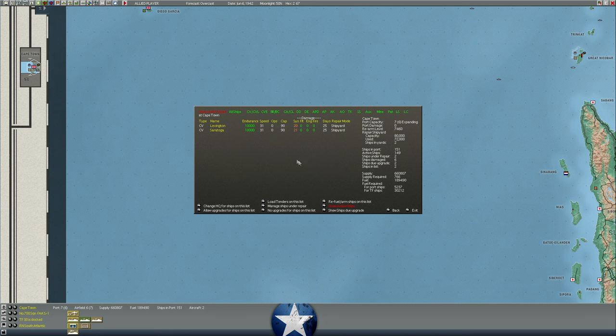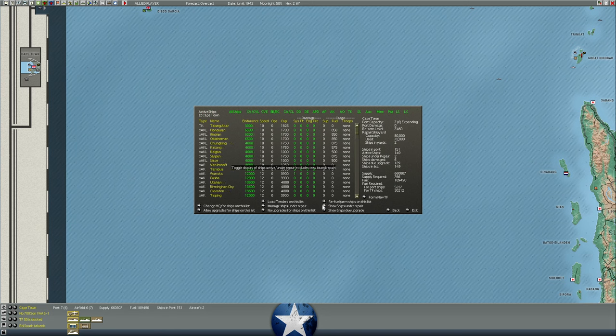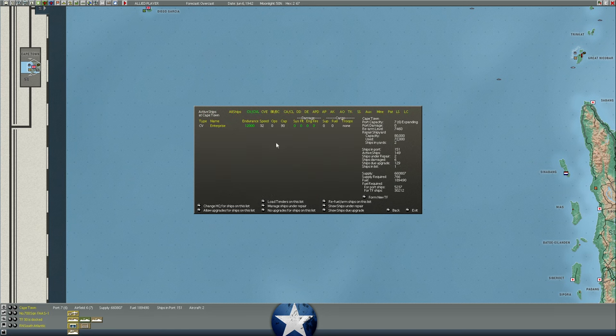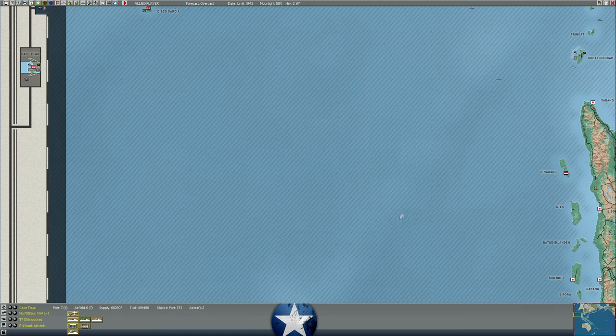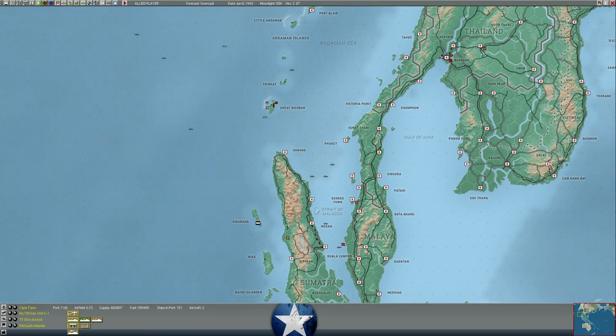Lexington and Saratoga are still 25 days out on their refit — they're going to be out of action until July. We've also brought the Enterprise in — Enterprise is in South Africa, Yorktown is still in India. There's no more shipping visible at Meaden.